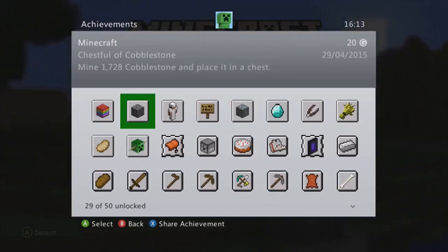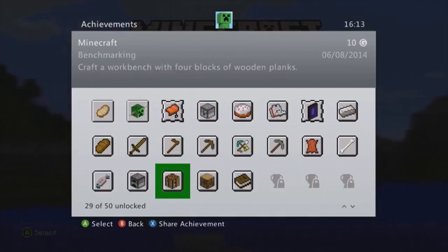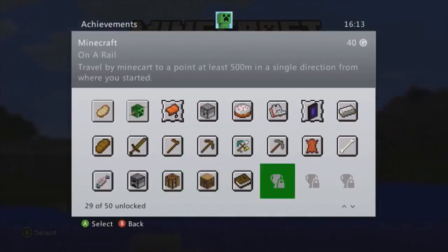Some of the new achievements include: get a whole load of cobblestone, wear a full suit of armour, get a sign, make and place a sign, mine diamonds with an iron pickaxe, throw diamonds at someone, shear a sheep, breed two cows with wheat, cook and eat a pork chop, and shoot a creeper with an arrow.